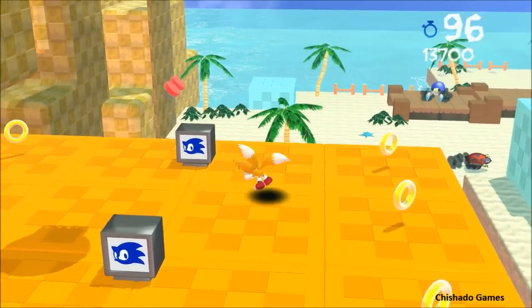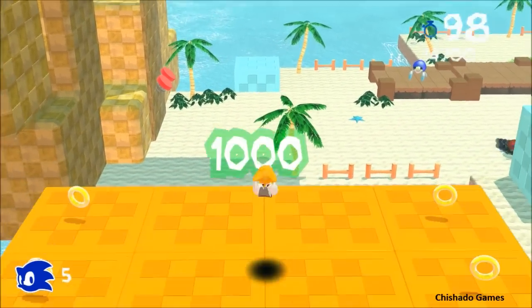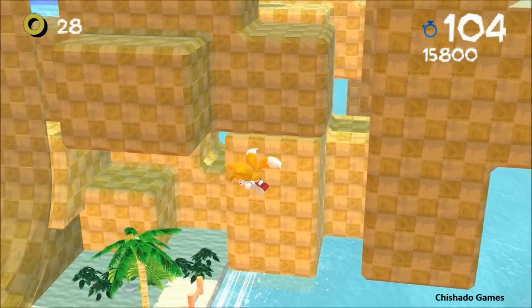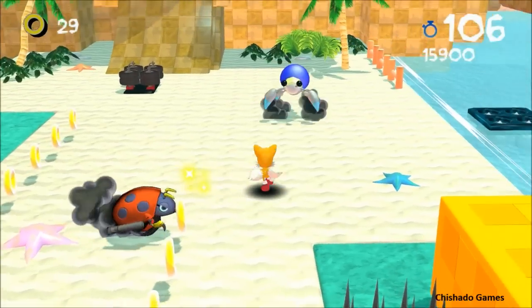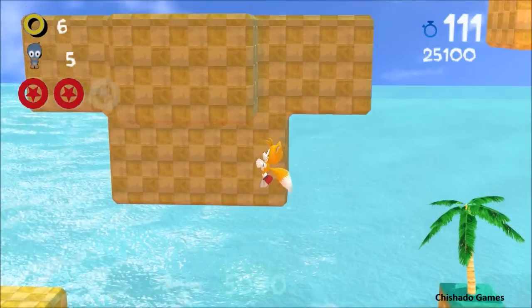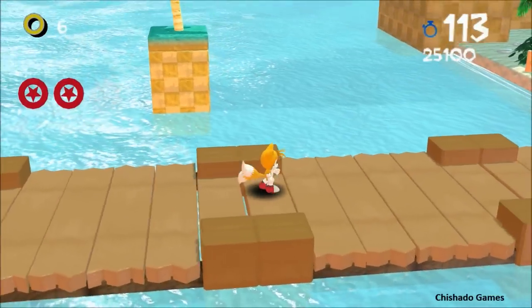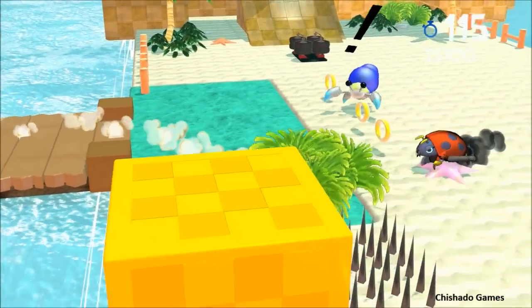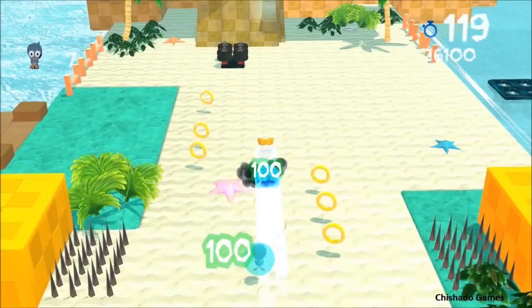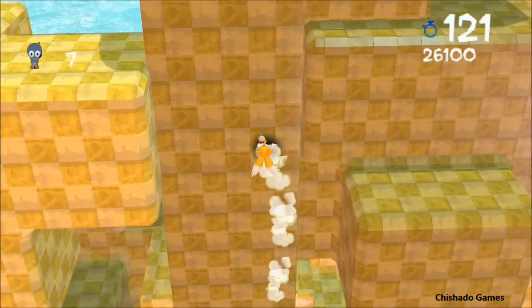It feels like Tails just in general flying makes everything easier. Later on I'll probably try — as far as teamwork — I'll make something like Sonic can jump on Tails while he's flying. Probably incorporate something like that. It'll be a nice thing when two people are playing together.